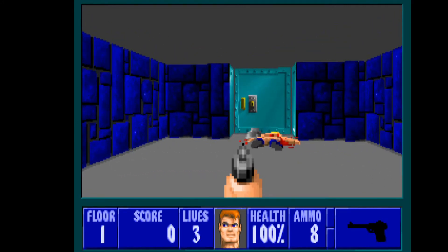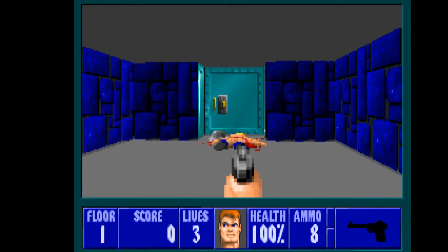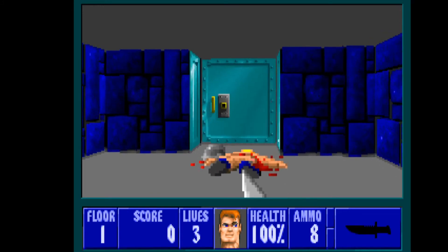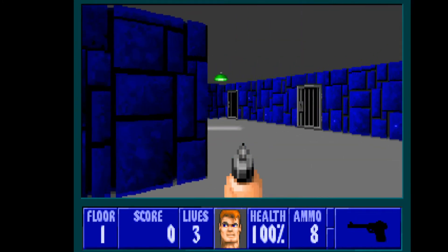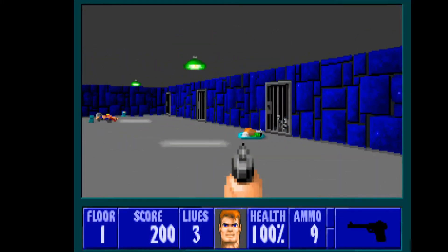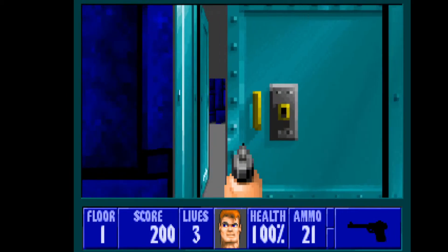So this is how the game looks. On the bottom we see our health, ammo, score, and just basic information. As for the guns, right now we have the knife, which we probably used to kill that guard in our cell and took his pistol. This is the basic weapon we're gonna get, but it's not very good. As soon as we get something better, we're gonna switch to the other one.